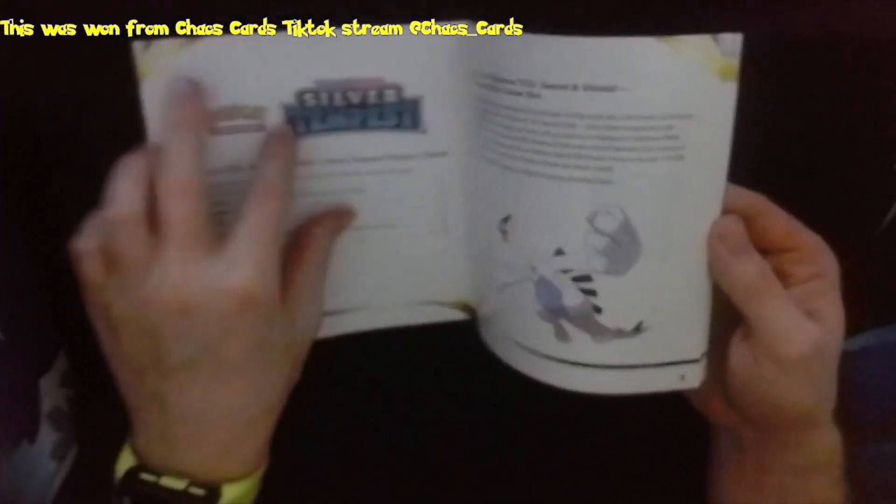Now in the set, I believe this is the Lugia V - the Alt Art cards that people are really after. Let's have a quick look. So there's the box. This is the Player's Guide, which I like because it's got a little checklist in here.